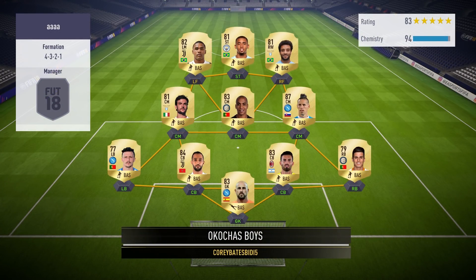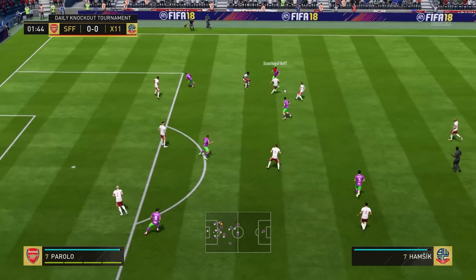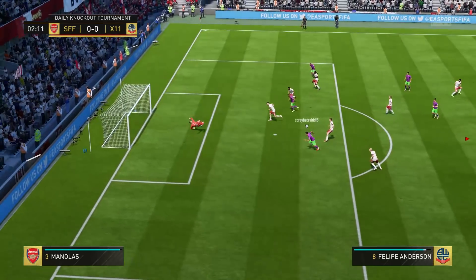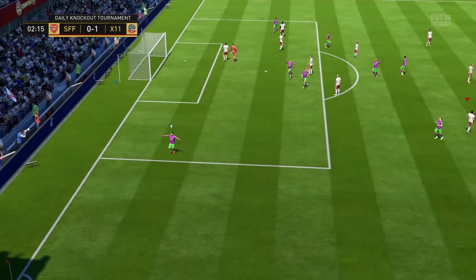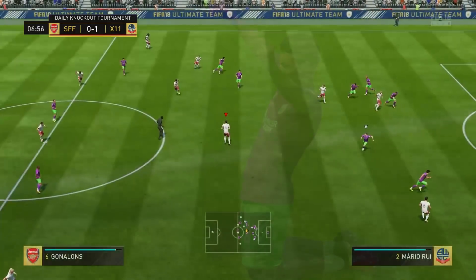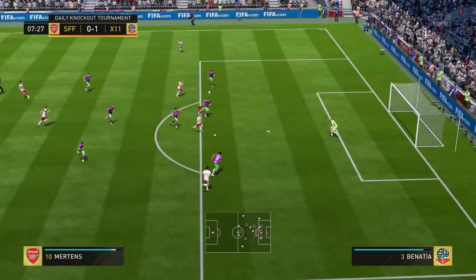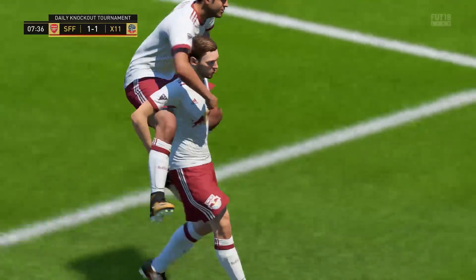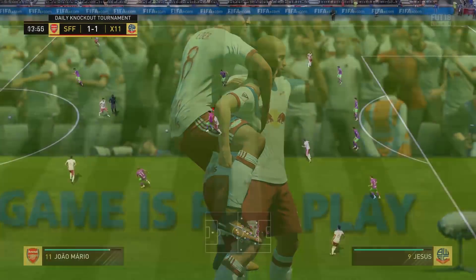Moving on to our second opponent of the video — here is one of the games I played in the daily knockout tournament. It's a pretty solid 4-3-2-1 side, and it's actually us who concede first because my defending is horrendous. This guy scored a pretty nice finesse in the second minute. I do have a terrible tendency to concede very early on. However, we reply very quickly — a few minutes later the ball is in the back of the net. And who is it? It's Mertens. Of course it's Mertens.